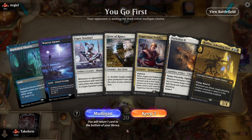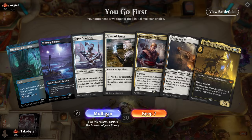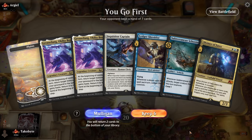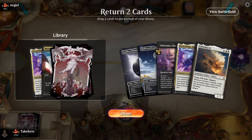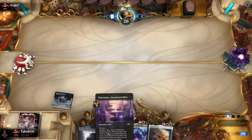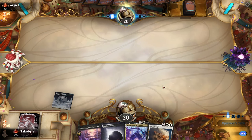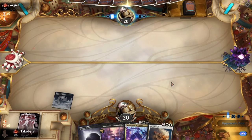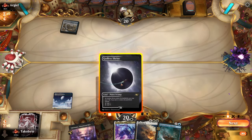I can't believe I have to mulligan. Are you kidding me? Feels bad, feels bad. Oh my god, look what I have to deal with. Feels awful — unbelievable. At least give me like a Ledger Shredder or Seasoned Hollow Blade. No, no. Okay.